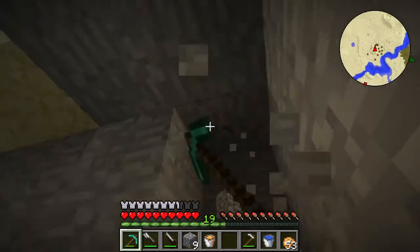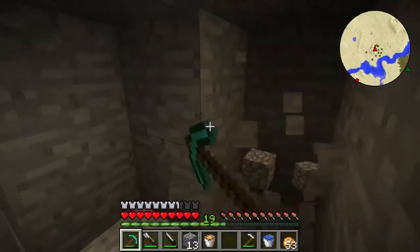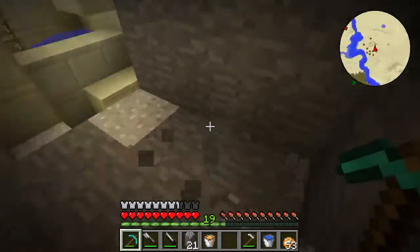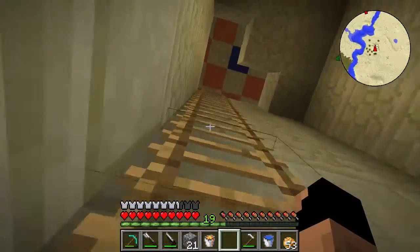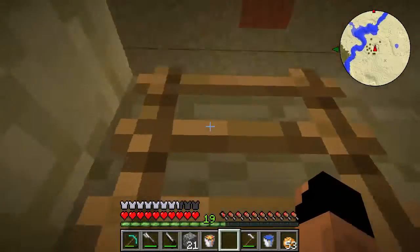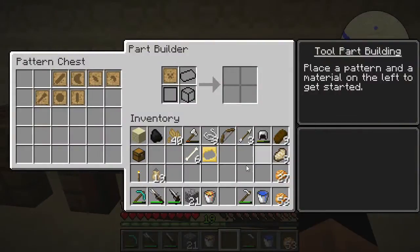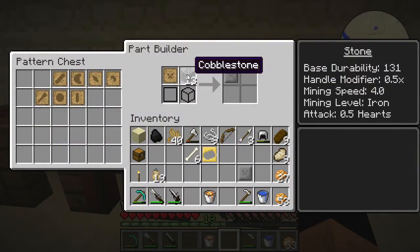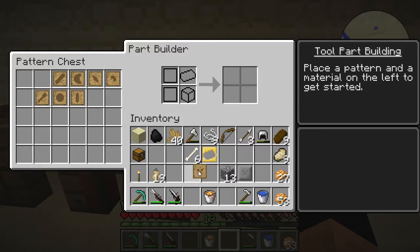Let's grab a little bit more cobblestone — better safe than sorry — we'll grab 21 pieces and climb back up the ladder. We're going to make the molds out of cobblestone. We drop those in and we get our stone plate. You see how that took up eight resources? And now we have our plate pattern.